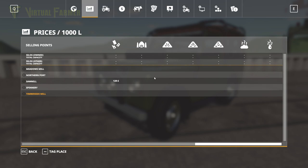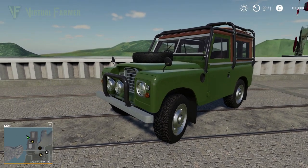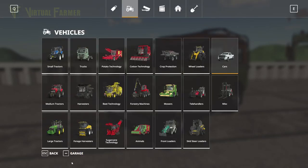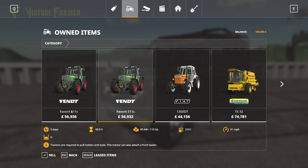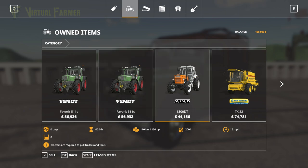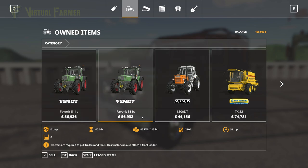It's the second map I've seen in the mod contest that has no sell point for bale stuff. Let's have a look at our starting equipment: in our garage we've got a Fendt 511C, two Fendt 511C variants, and a Fiat 1300 DT — a decent amount of horsepower at 115, and the Fiat always surprises me with 150 horsepower.